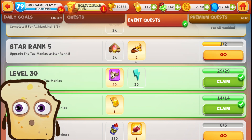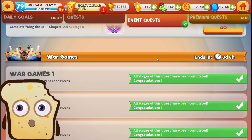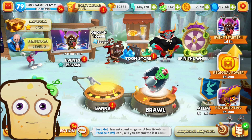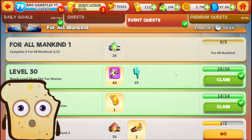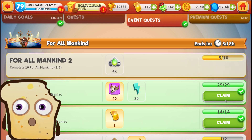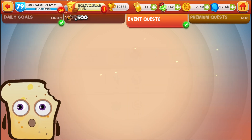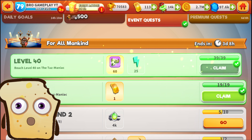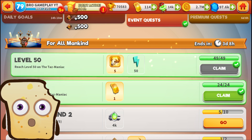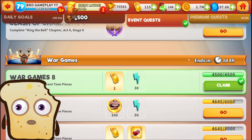Upgrade Tazmaniac to star five — I want this badly but it will be very hard I think. Let's start claiming this one — daily goals. I need to start making quests here or a battle pass of course. We got a bonus resources — so crazy! We reached a level milestone.